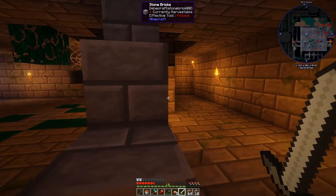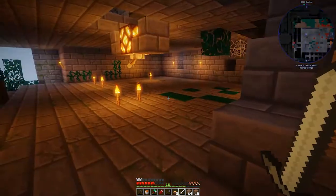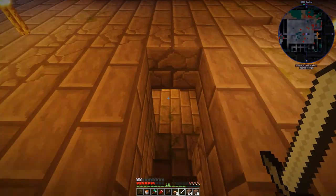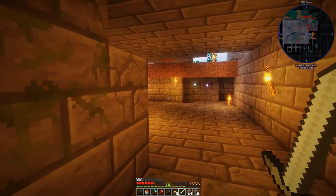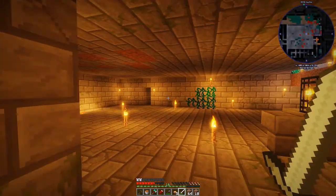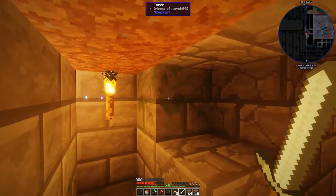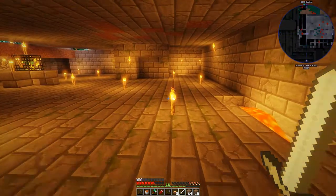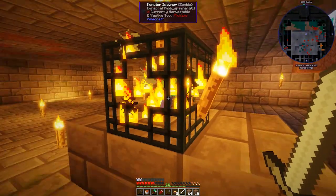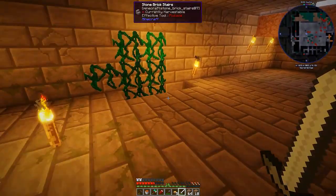I cleared this first level here. After clearing it I went to the next level, and this one got more difficult because it's a pyramid — each level you go down, the wider it gets. Each level goes out five more blocks. There was also one of these spawners, which is kind of cool — so we do have a zombie spawner to play with.